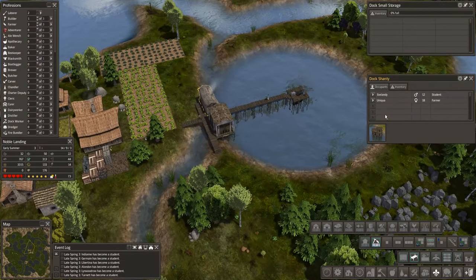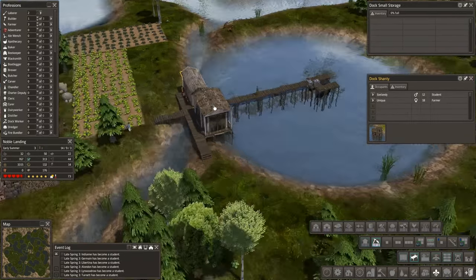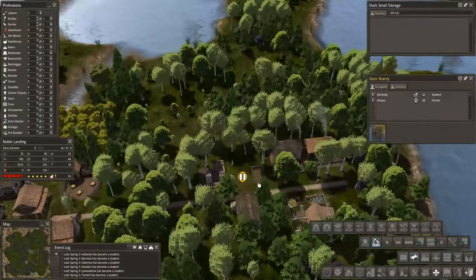We have a little dark shanty — we could upgrade if we have rope, but we don't. So we're going to leave it the way it is and get that second story later. We did queue up a little house over here that didn't get put up on the screen.